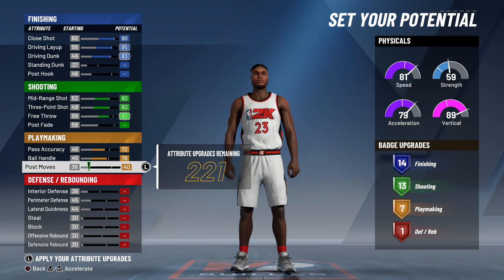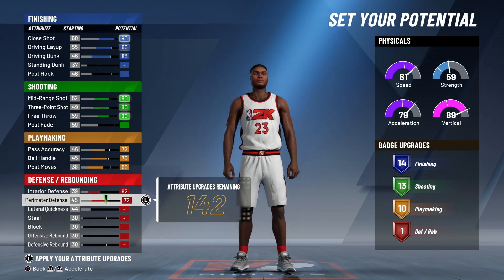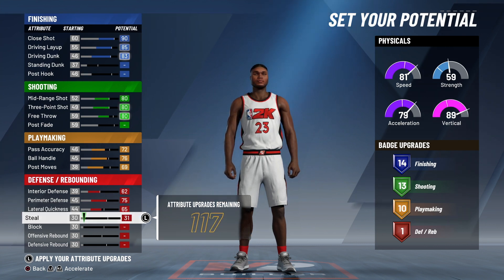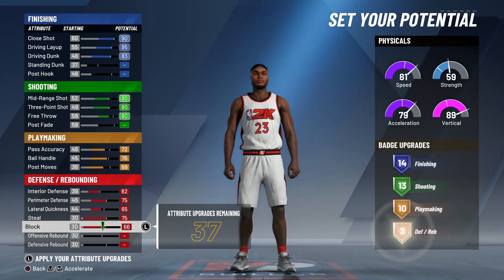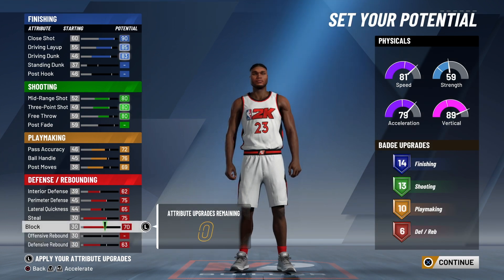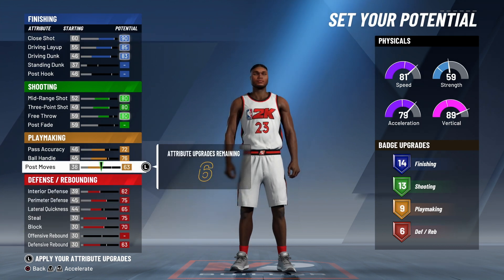Close shot 90 — that's very important. People saying you don't need it, they're stupid. You really need it for those really close shots to the basket, like 5 to 10 feet from the basket. You want to be making them so you won't sell. So close shot, drive and layup, and drive and dunk — all those up. Standing dunk, you're a guard, you don't need it. Post hook, same thing, you're a guard, you don't need it.